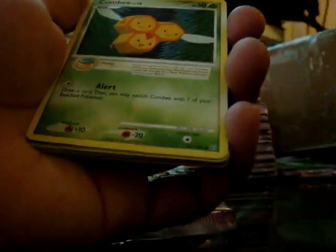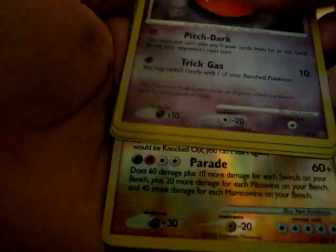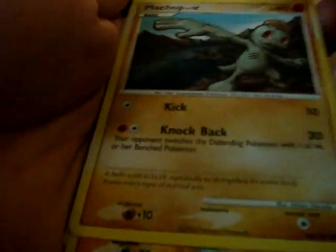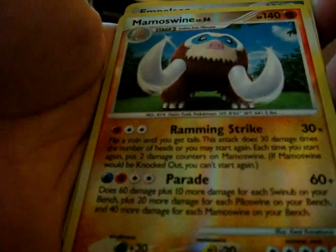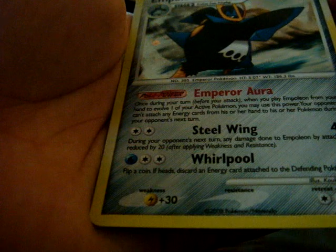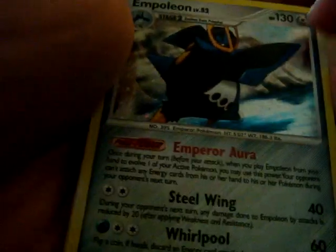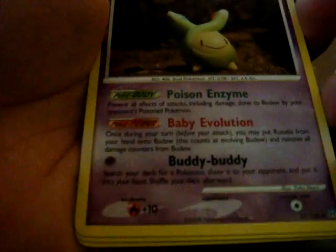There's a bunch of packs on. I just saw it. Boltorb, Combine, Gasly, Swinub, wonder what that is, Manchop, Mammal Swine, Reverse, Empoleon — great. I needed this for my water deck, even though it's steel. Hopefully I get another one.